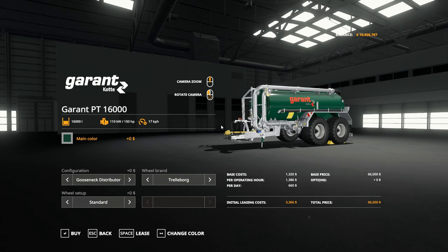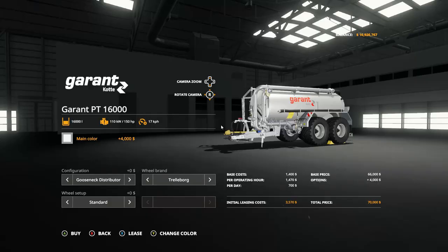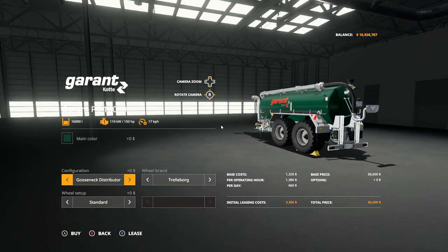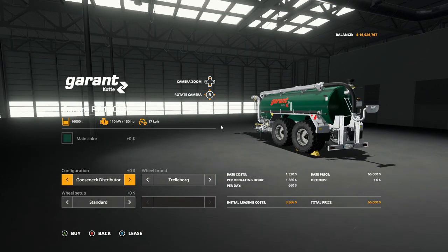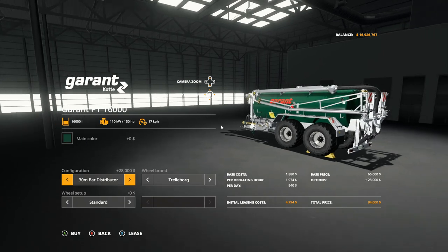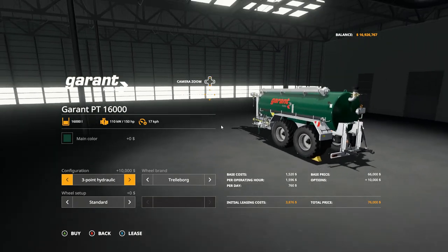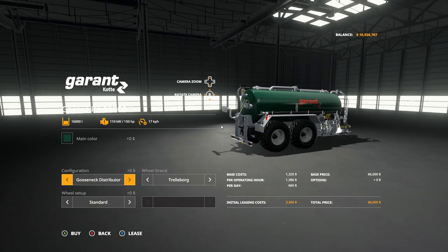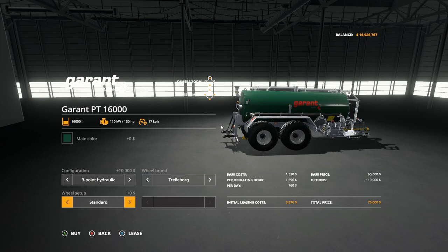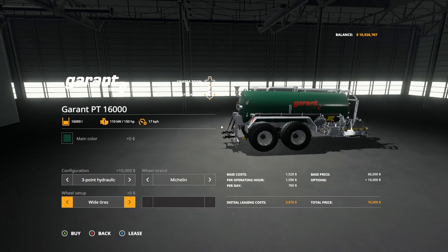And last of all, the Garrett PT16000. You can see we've got a couple color options — black, green, and white. As far as configurations, you have a couple different options. Base price is 66 grand, 150 horsepower requirement, 17 kilometer an hour operating speed. You can go with the gooseneck, the bar distributor, or the three-point hydraulic hitch. Wheel brands of course Trilborg or Michelin's, and you have standard or wides for tires — same for Michelin's. So all in, if you go with the most expensive options, you're up to 76 grand.